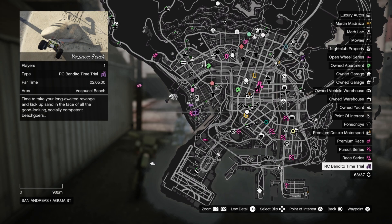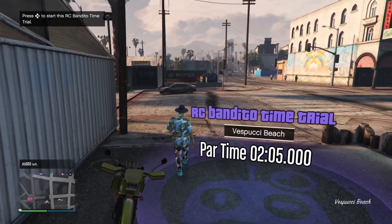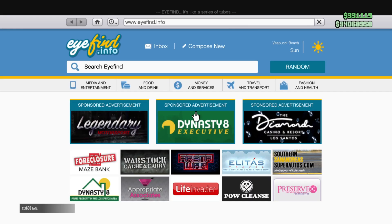First of all, the RC time trials are now daily, so every day you will get another time trial, and every day if you complete it under the par time, you will get a reward. The next thing they have changed is the reward itself — instead of 100k, you will now get 75k.